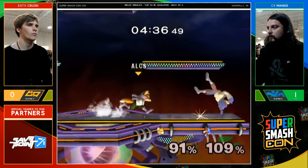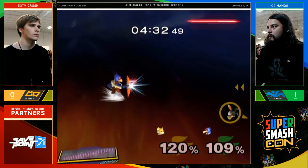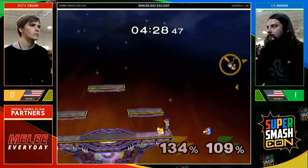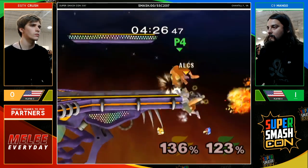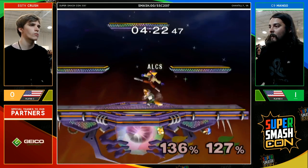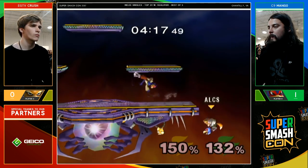When you take those lasers and DI well, you're not going to get a follow-up. Shine out of the shield — is it going to start the end? The shine sends him way out there, another bear. No jump for Crush — can he make this back? Yes he can. No roll from Mango — that was insane, very uncharacteristic misplay. This is insane. Crush is alive for so long and he might have gotten it — no up smash.